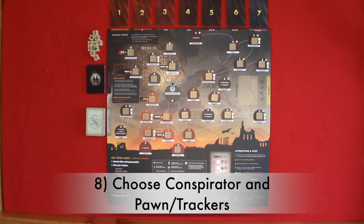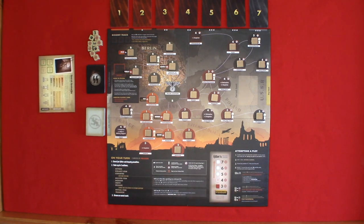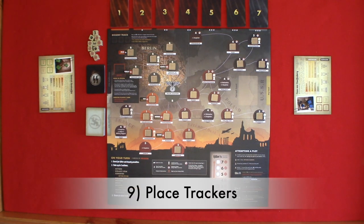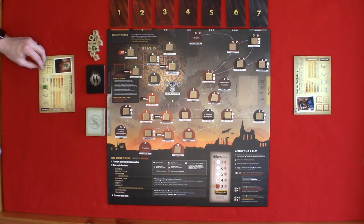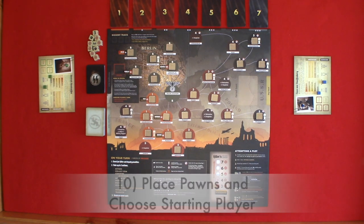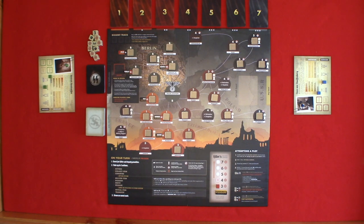Step seven: create your dice pool. Step eight: choose a conspirator and take a pawn and two trackers of the same color. Step nine: place trackers on the starting motivation and suspicion. Step ten: place pawns and choose the starting player. All pawns will start at the train station and the player wearing the most black is the starting player.